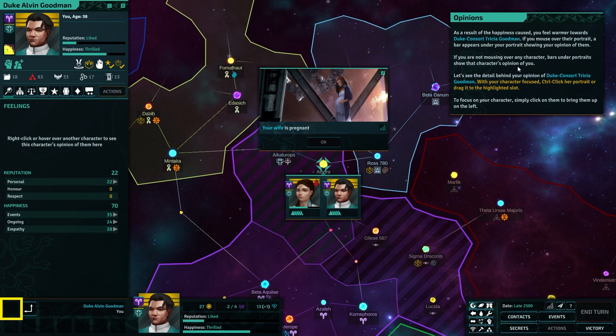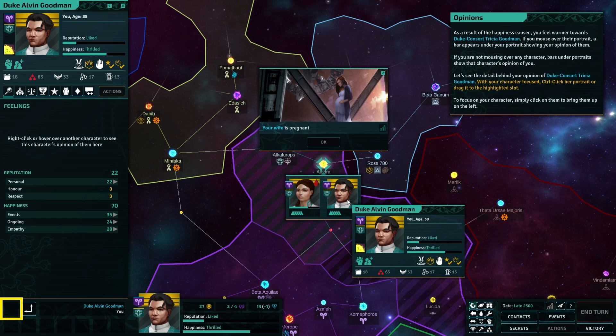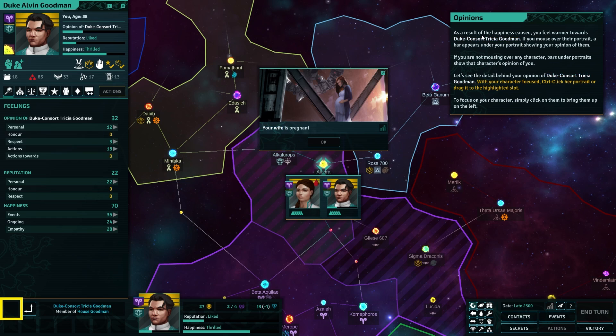If you mouse over their portrait, a bar appears under your portrait showing your opinion of them. What does she reckon of me? Oh, she likes me a lot more than I like her.